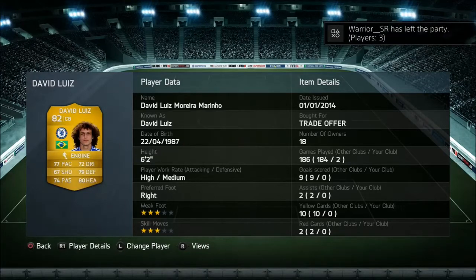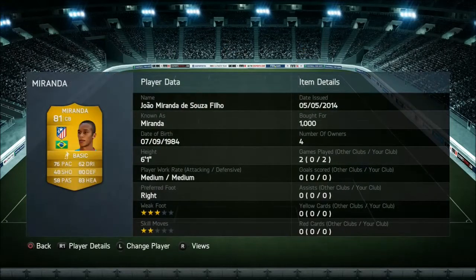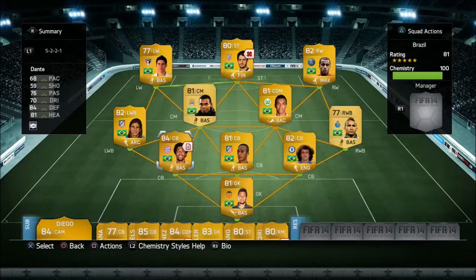At centre back we have David Luiz — I got him in a trade offer because my mate let me borrow him, just to save me a little bit of money. I also tried out Miranda but I wasn't impressed with him; he was just average, did his job but he wasn't like David Luiz.